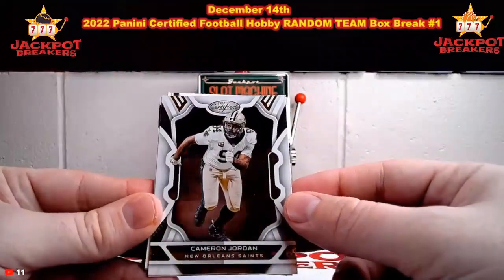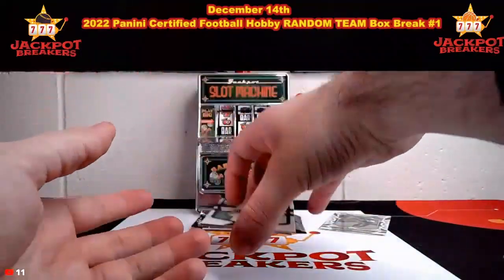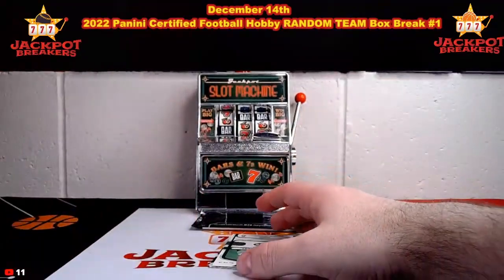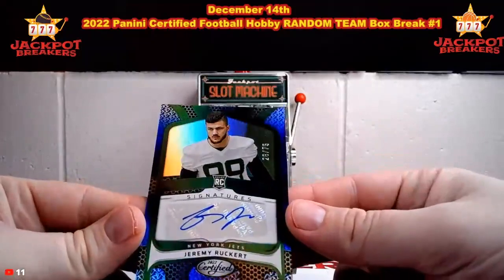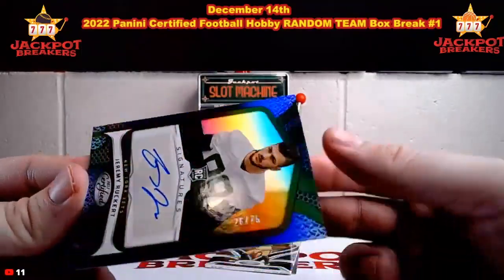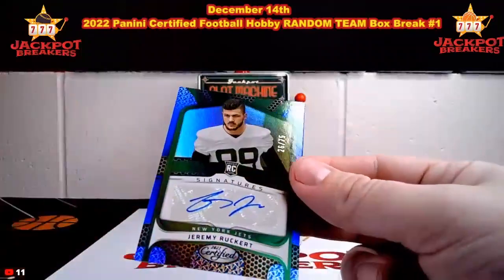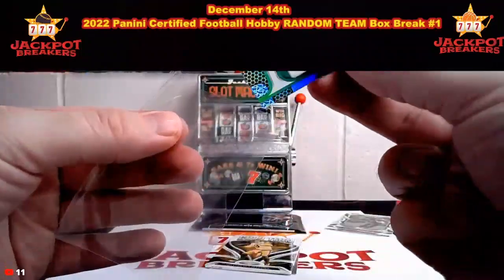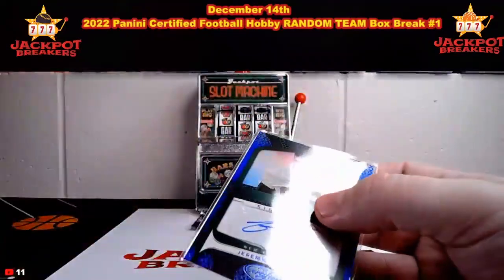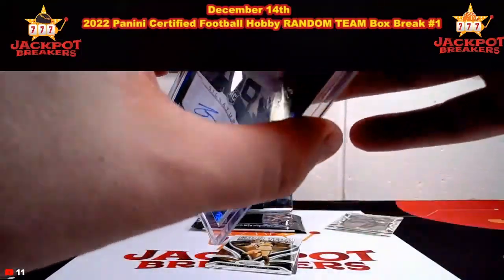Cameron Jordan for the Saints, CD Lamb for Dallas. We got an extra auto here — Jeremy Ruckert for the Jets, out of 75, 26 out of 75. So we'll save that one for the last auto. We did get an extra auto in this one — that's going to the Jets spot. It has pretty good luck overall on some boxes, especially in Legacy this year we had several extra autos. Nice to get three autos out of this one.